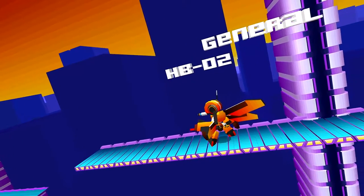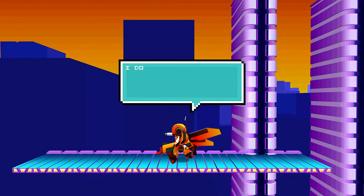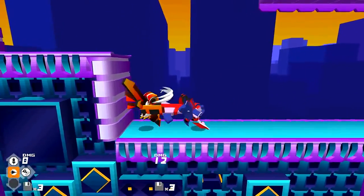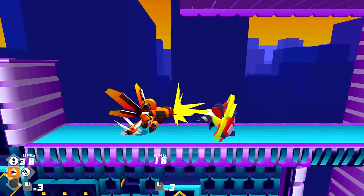Boss stage! This guy is probably gonna kick my butt. The boss introduces himself and says he wants to take a hostage and make demands. He says he doesn't want me moving around too much, so he'll neutralize me first — so it seems like this boss is going to have some kind of stun. You can see his damage meter kind of next to ours.